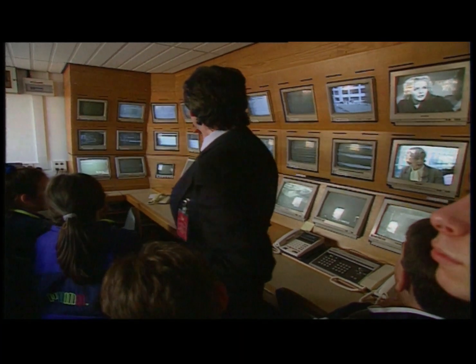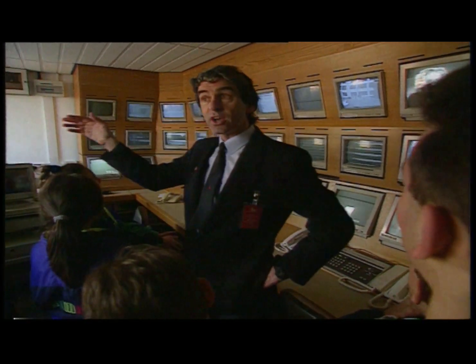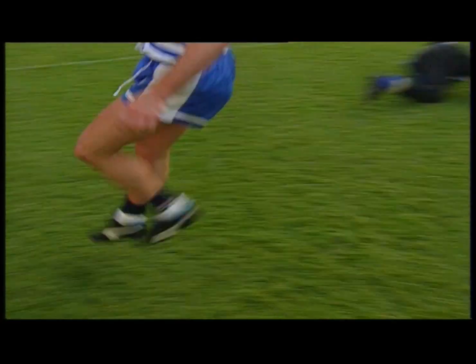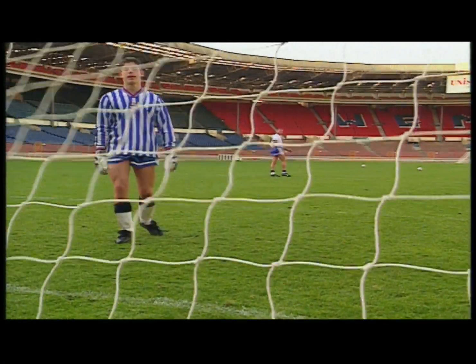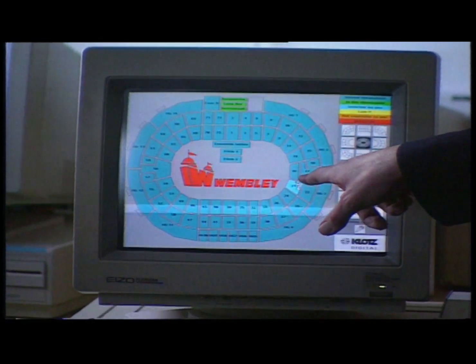First up, the control room. The top row covers the turnstiles outside the stadium — we have nine cameras covering those. The stadium is broken down into various bays, and we have the bays numbered. If I want to speak to one particular bay, all I have to do is press the screen — it's a touch screen — and I can speak to that bay. The speakers are very directional, which means the bays on either side won't hear whatever announcement has been made.